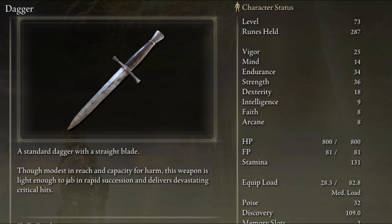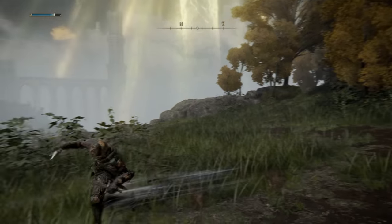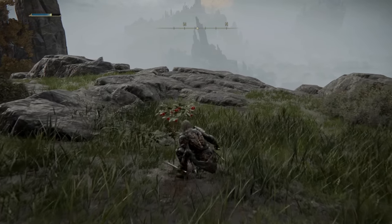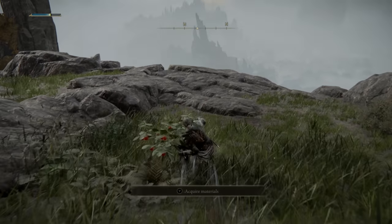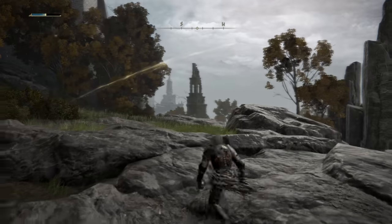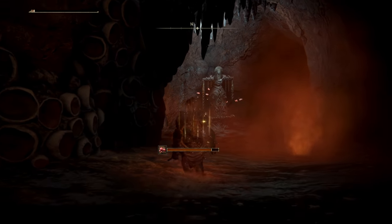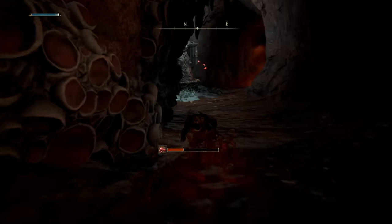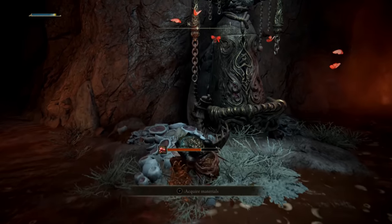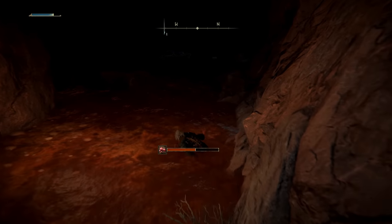Quick step is a skill prized by the crafty and fleet of foot — it performs a quick step maneuver that allows for circling around locked-on targets. It basically allows you to move quickly for a tiny FP cost, and this move is actually really effective compared to dodge rolling or backstepping. The quick step is absolutely massive in its reach. If you've been struggling with scarlet rot or any poison areas that slow your rolling or sprinting, the quick step lets you travel through these areas super fast without ever getting damaged at all.